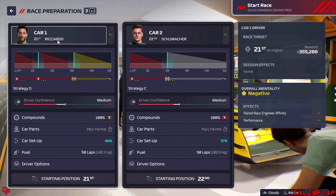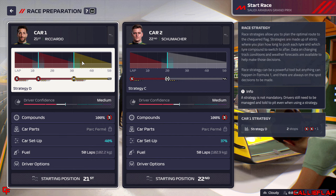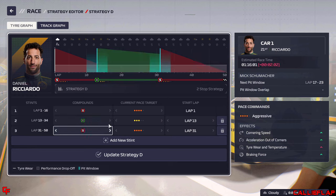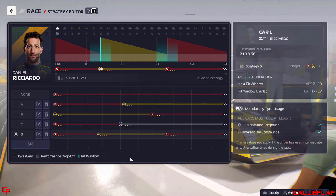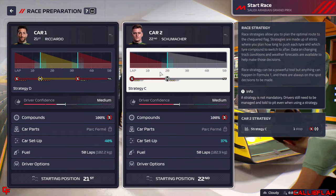We qualified 21st with Daniel Ricciardo and 22nd with Mick Schumacher — right at the back of the grid again. We're going to run split strategies to experiment and learn the game. Danny Ricciardo on a two-stop: soft, medium, soft — we want to be on fresh softs at the end. Mick Schumacher on a one-stop: soft, hard. We'd expect Ricciardo's strategy to be quicker, but we might be able to capitalize with safety cars on Schumacher's strategy.